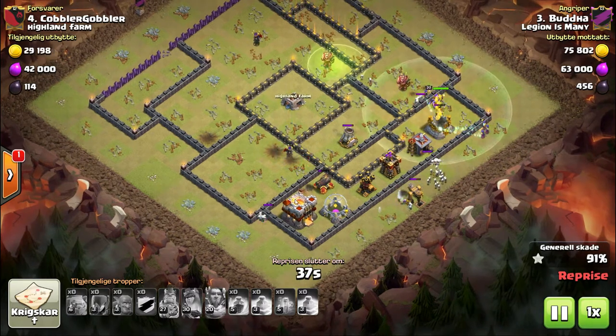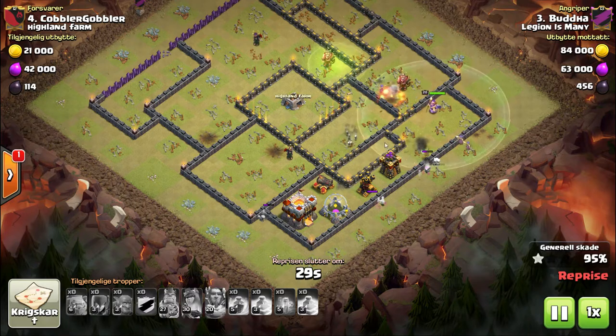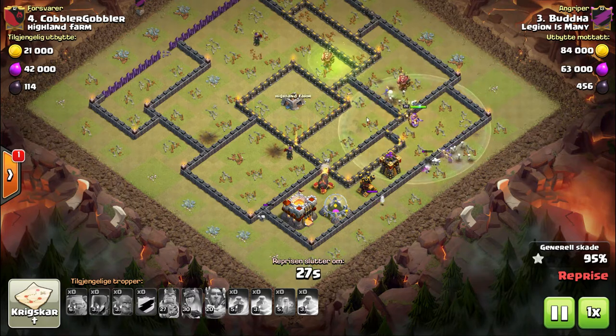Maybe the other clan pulled a mismatch when they pulled you guys. Either way, first slap's over — three-star. Notice there was a three-jump slap attack.